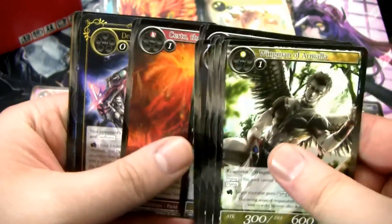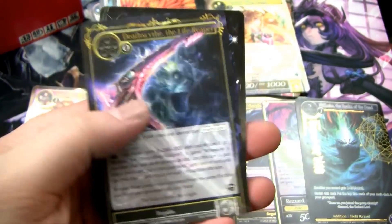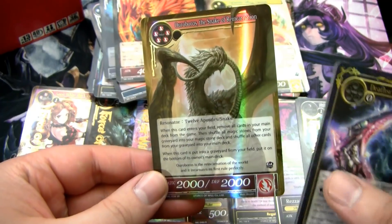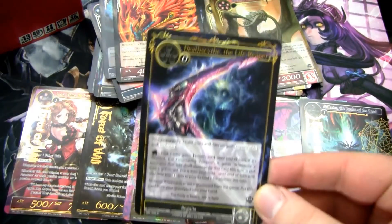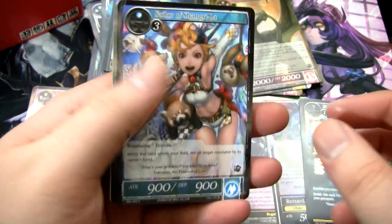Still hoping to see Death Scythe — look, we got a Death Scythe! I was very worried there wasn't any in the set, and I was thinking of a different set. This is a foil super rare — Ouroboros, the Snake of Reincarnation. It's pretty cool, pretty powerful, but not a super good card. Death Scythe is a very, very good card. And now that I got a Death Scythe, I want a foil Death Scythe.